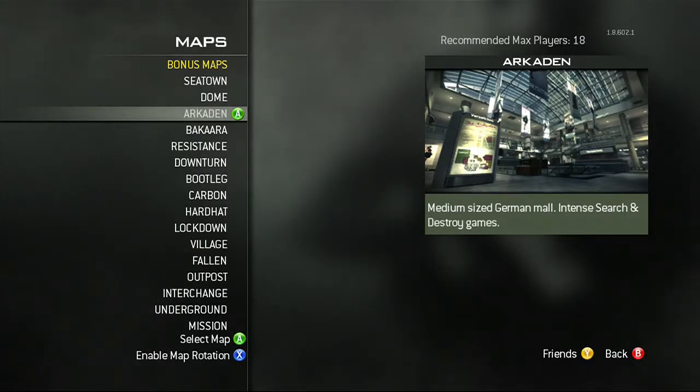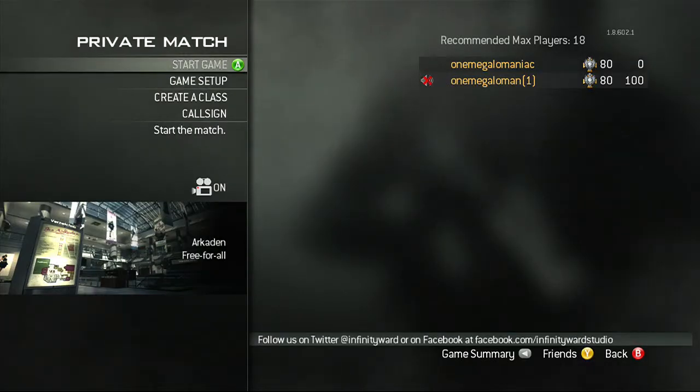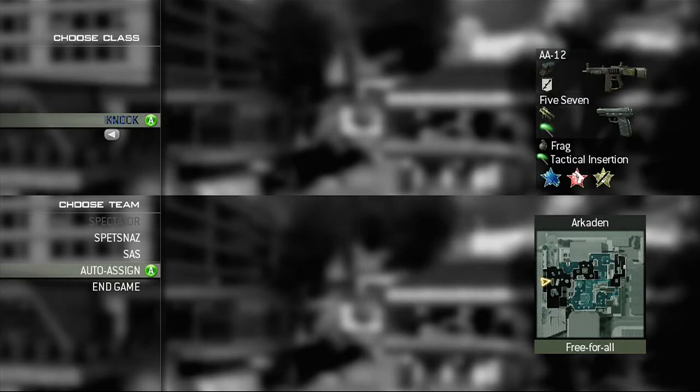Hello everyone, this is one megalomaniac here, and today we will be exploring the out of map of Arcaden. Arcaden is a very interesting out of map — you can get on top of your sky barrier. I'll show you in this magical episode of Out of Map series of Modern Warfare 3.